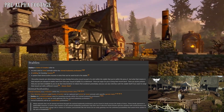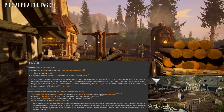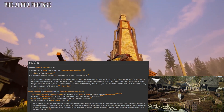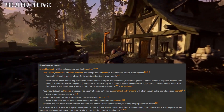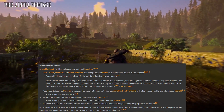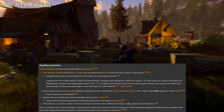Stables will be for breeding animals within the animal husbandry profession. I'd expect to see pets, mounts, and livestock on these freeholds. Animal husbandry is an explorative profession — around the world of Verra you can tame wild animals, bring them to your stables, and breed animals together. You can mix some breeds to make a new species. Royal mounts such as dragons are dropped as eggs in the world and can be cultivated by an animal husbandry artisan with a high enough stable freehold. I think stables will be one of the most important freeholds — it's a pretty exciting mechanic.